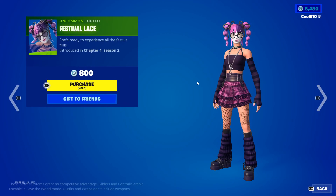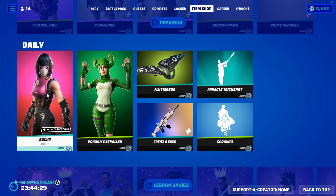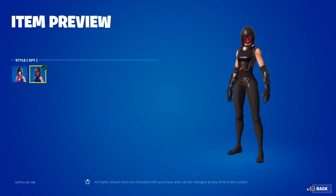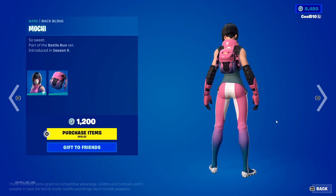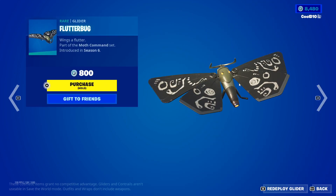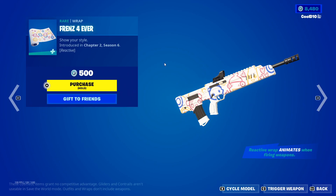Next we got the daily items: we got Batchy default, then next up we got Mochi, and we got Prickly Patroller, Flutterbug, Friends Forever.